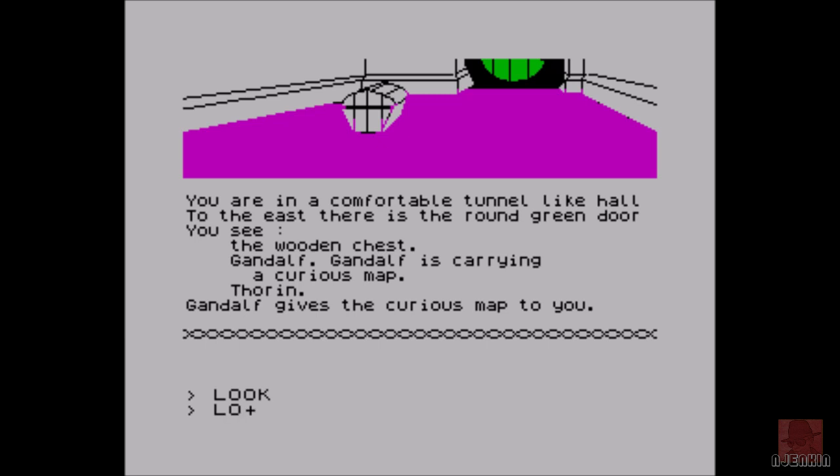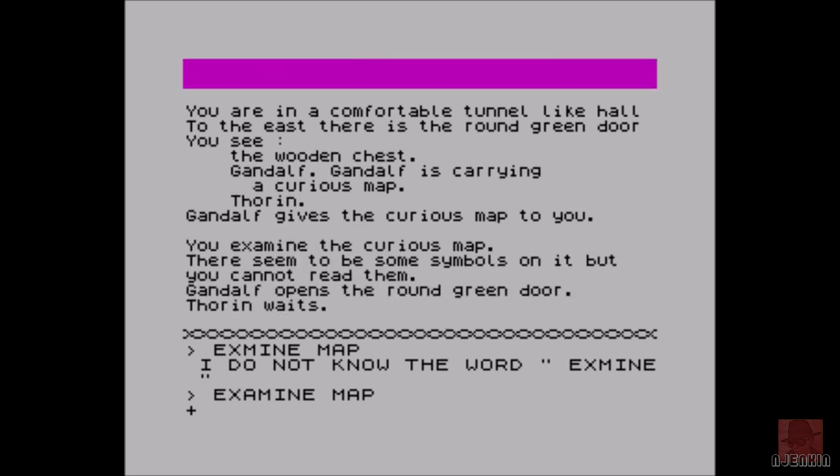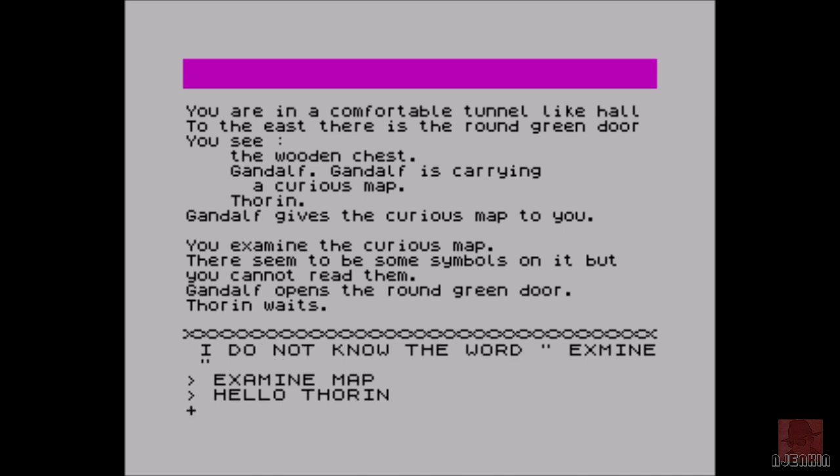I'll look at the map that Gandalf has given me. Examine map — there are symbols on it but I can't read them. Gandalf opens the round green door. Now he's the mighty wizard. We've got Thorin the dwarf with us. I'll say hello to Thorin and see if we can get any clues.